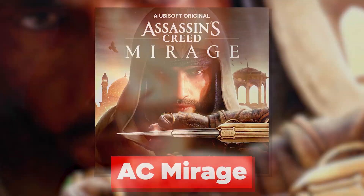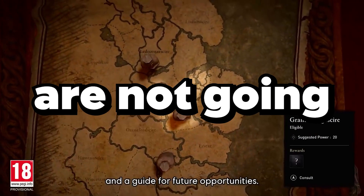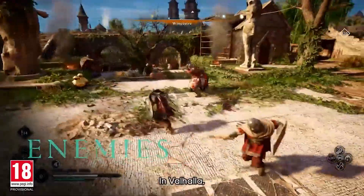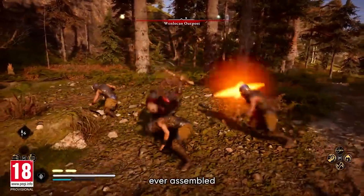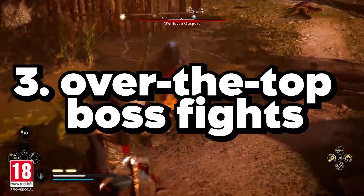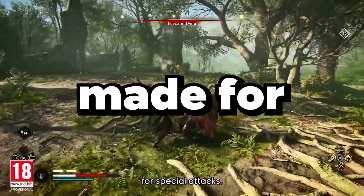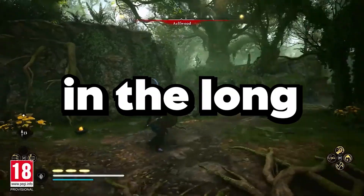Here are 10 improvements AC Mirage needs to make from Valhalla. In the new AC Mirage, assassins are not going to be a side character like they were in Assassin's Creed Valhalla. There were many things wrong with Valhalla — no doubt it was a great game, but fans want many things improved in Mirage. Valhalla suffered from faults such as the excessive map, failings in stealth mechanics, and over-the-top boss fights. It's worth examining what Valhalla didn't excel at as a way of analyzing what improvements need to be made for Assassin's Creed Mirage to truly shine as a valid new entry in the long-running series.